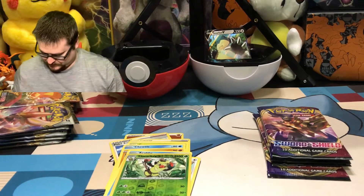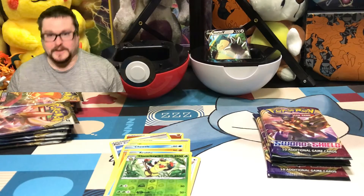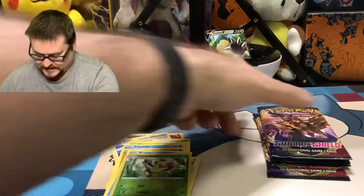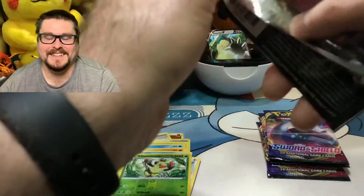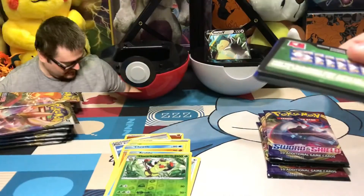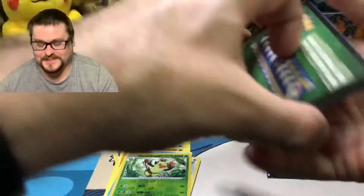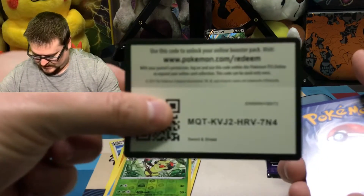All right. Let's get the next pack. Well, we drew the Snorlax, guys. Now we've got to find the V-Max, and then I'll feel complete with Sword and Shield, personally. There is the code card.